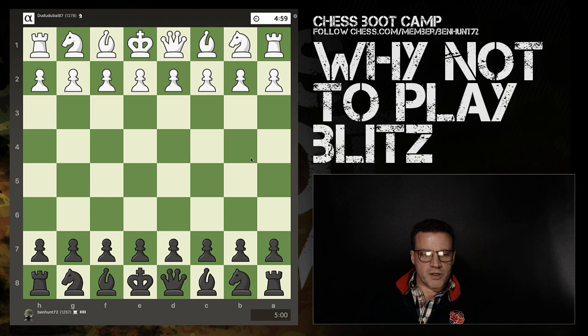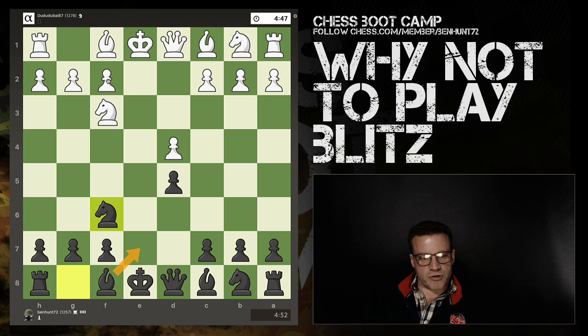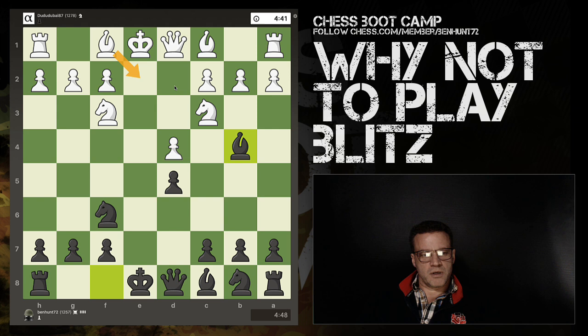It's a five-minute blitz game. French Defense here - I know what I'm doing, I play this all the time. Boring exchange variation and we end up with a symmetrical structure. I think I can afford to pin that now because this bishop hasn't moved, which means I'll get to castle first. I can block with my bishop.